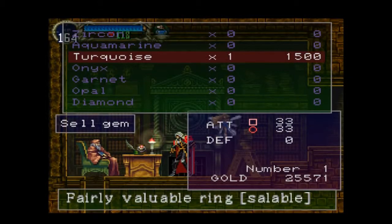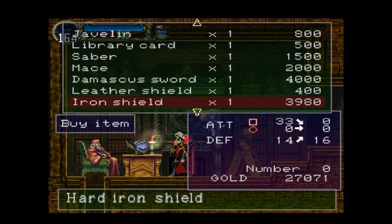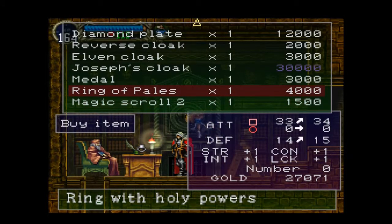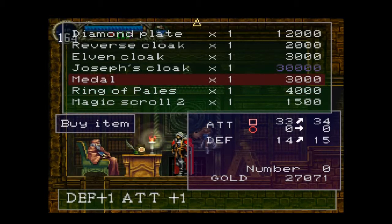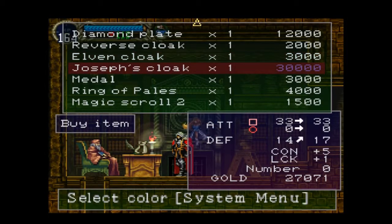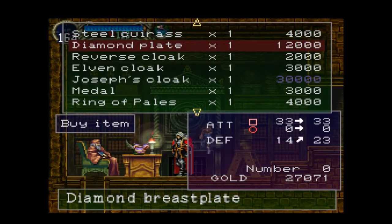Do we have one more turquoise we can sell? Great. Let's see what's new. Magic Scroll 2 contains summon spirit — no thanks. Ring of Pails — actually, not a bad bit of kit, I think I'll hold off for now. Elven Cloak — nah. Diamond Plate, however — that's some good shit right there. That'll actually keep for a good long time. Let's buy it.